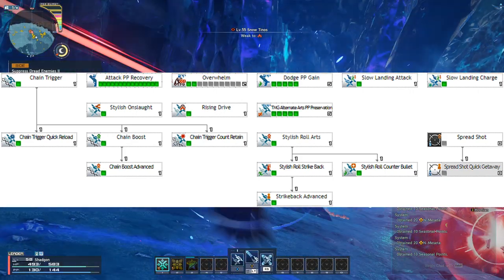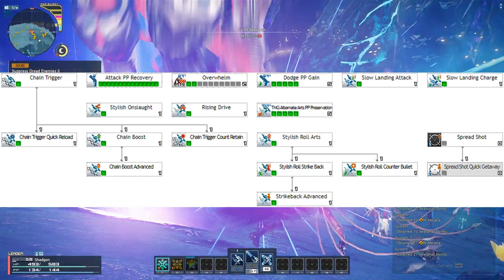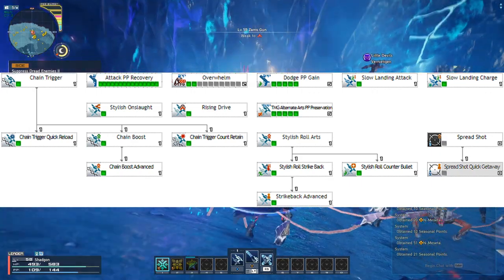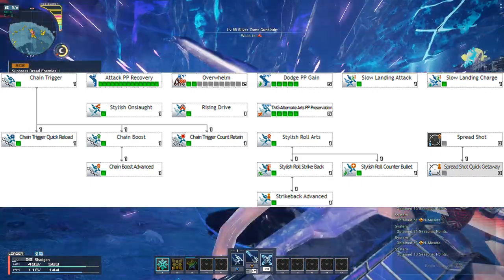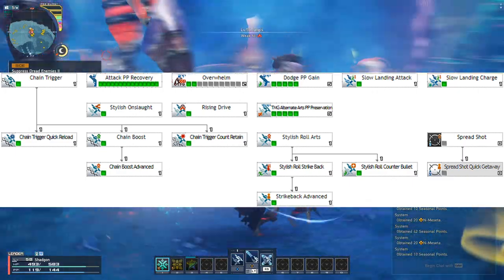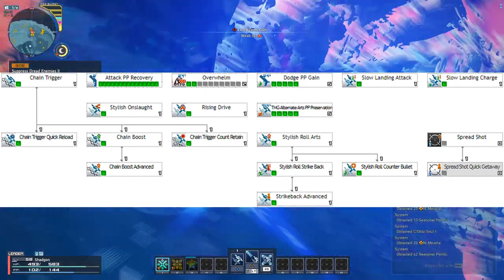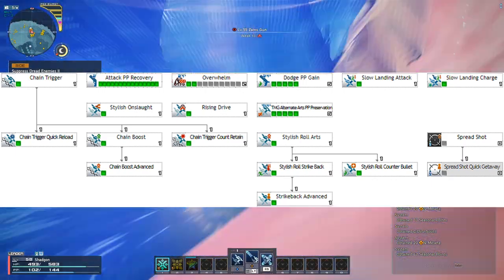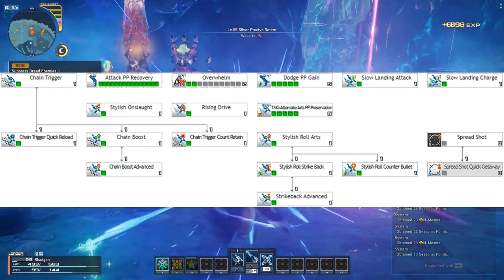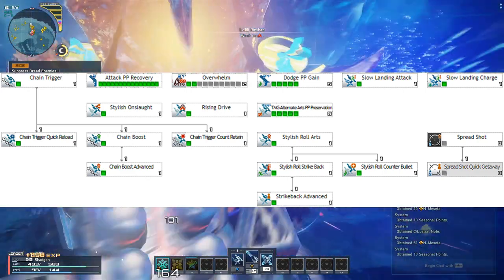Slow Landing Attack, which makes you fall more slowly when attacking in the air. Slow Landing Charge, which makes you fall more slowly when charging a Photon Art in the air. Stylish Onslaught, which changes your weapon action into a shoulder check when you don't input a direction. Rising Drive, which allows you to rise higher in the air if you attack at the right moment after using your weapon action.